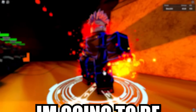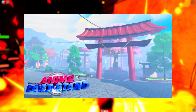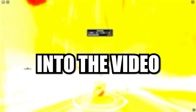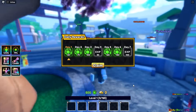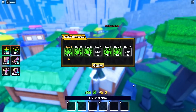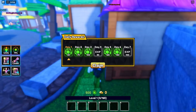Today I'm starting over and obtaining every Jujutsu Kaisen character in Anime Last Stand, and we're going to be getting every material needed to evolve Gojo and Sukuna. We're starting from level 0 and obtaining every JJK character. I'm pretty sure there's only two JJK characters so far — Gojo and Sukuna — and they're both mythics, so it's going to be hard to get.